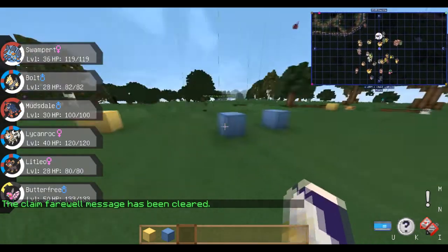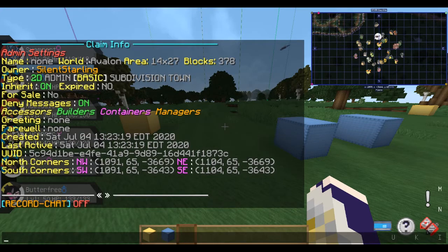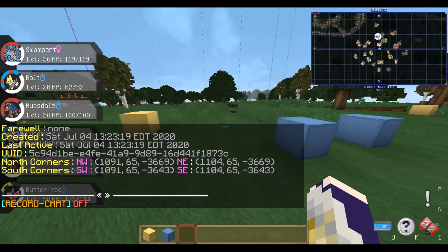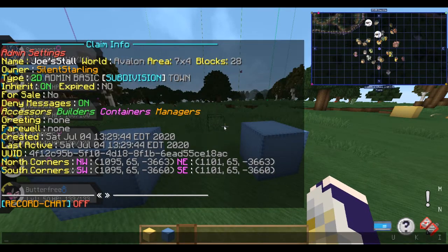Let's say you've made a claim and you want it to be a town — you're going to make houses and let other people live in them with lots of subdivisions. If I do /claiminfo and click on town, it changes it right over to a town claim from a basic claim. This shouldn't mess with my subdivision — it's still there, just now inside a town claim instead of a basic claim.